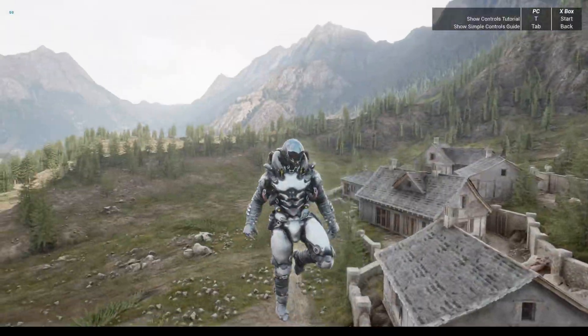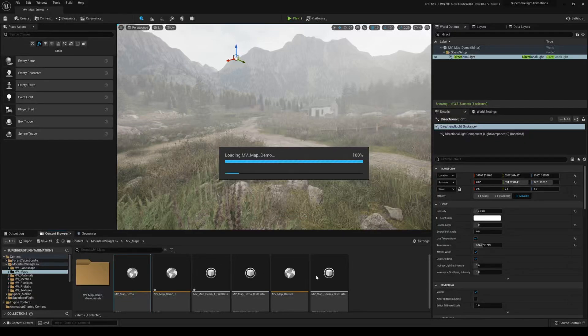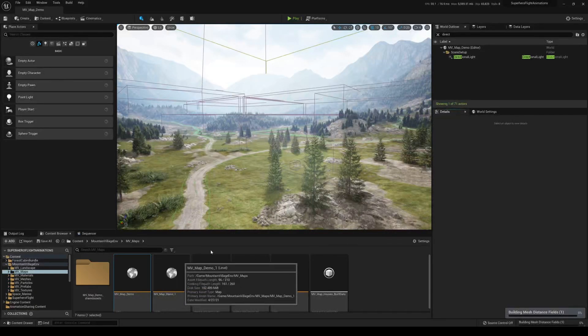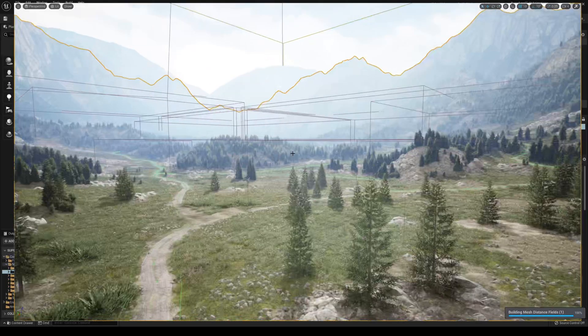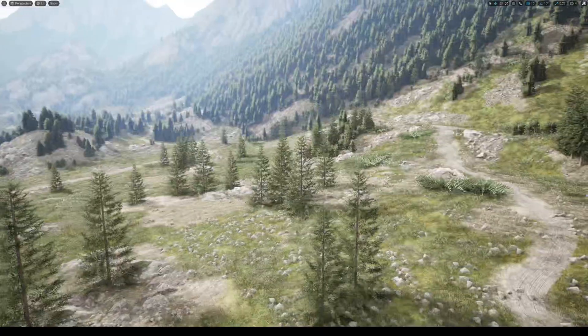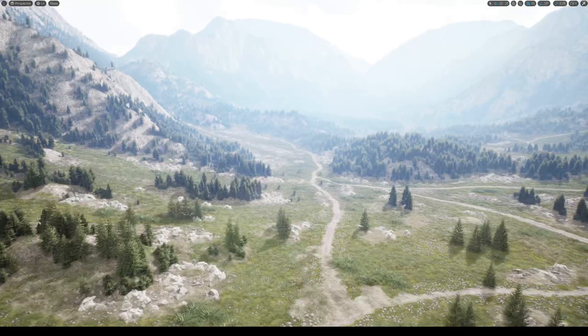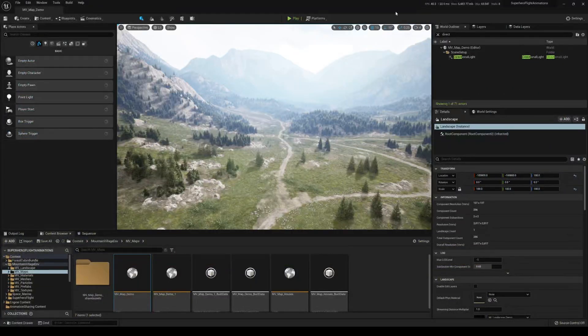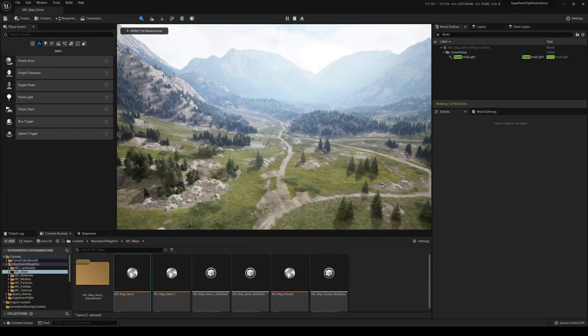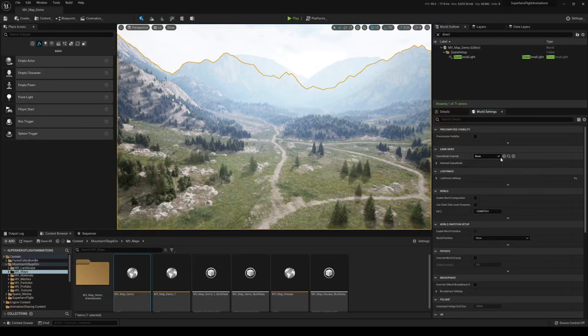I'm going to take a look at the other map real quick, and I won't save that. Okay so this is the other one — press F11, press G. This one has a little bit more contrast to it. Let's go check it out, press play. I need to change the game mode override first, then press play.